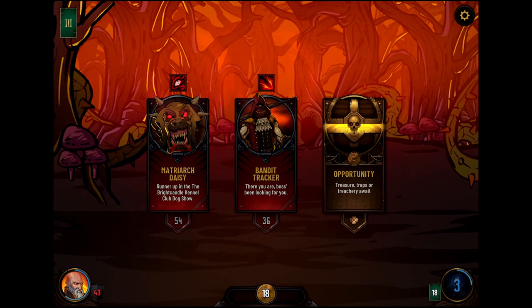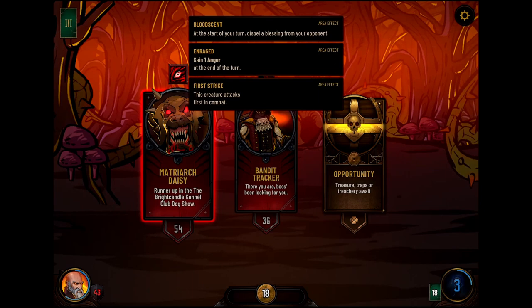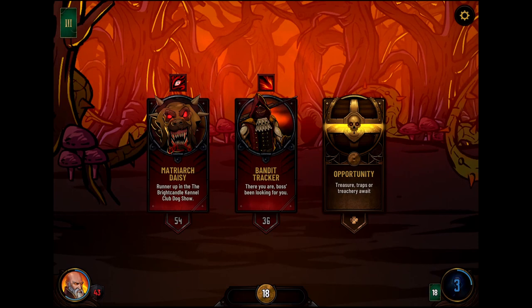There's a Bandit Tracker and a Matriarch Daisy — runner up in the Bright Kennel Club dog shop. All these things have had more HP, which makes sense. I say we go for the Bandit Tracker; he's got an aura. Oh, he's enraged and gets first strike. But if we tap and hold, we can see what these are. We also have first strike, and we can dispel blessings from opponents — I'm betting that gets rid of our focus. Let's try the tracker.